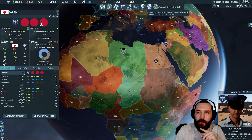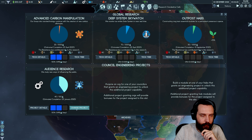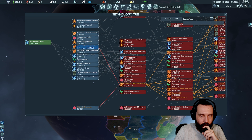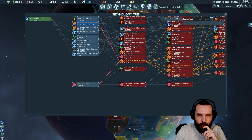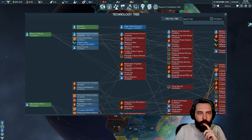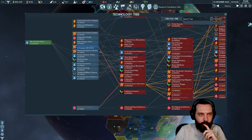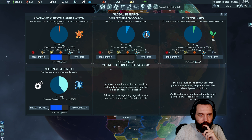Clandestine cells research would give us a fifth counsellor slot. Considering switching research priorities. We look through various tech options: protonic computing, space tourism, Skywatch deep space. The tech tree is very deep.